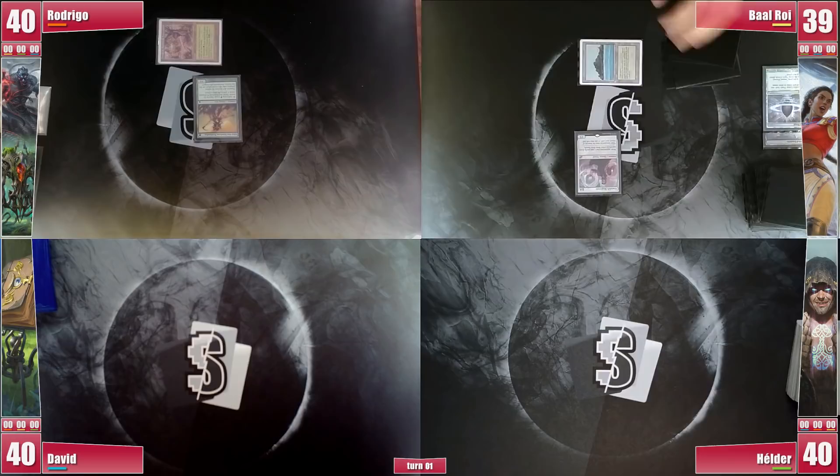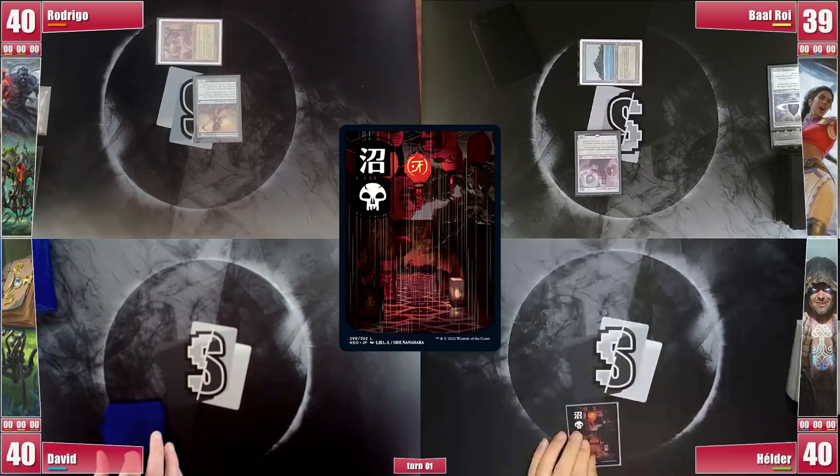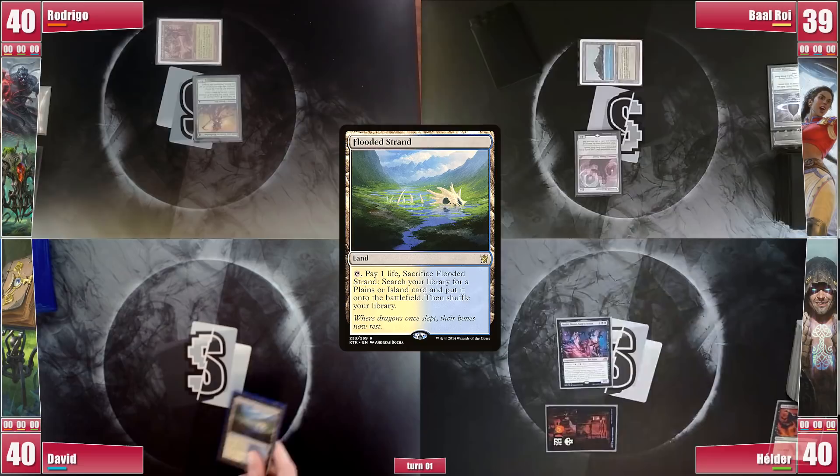Elder cries about it as his old plan gets shattered. Regardless, he goes for it, playing a Swamp and casting a Dark Ritual to cast Nashi turn 1, hoping to find some removal. David plays a Flooded Strand and cracks it for an Underground Sea, casts a Sol Ring, and passes.